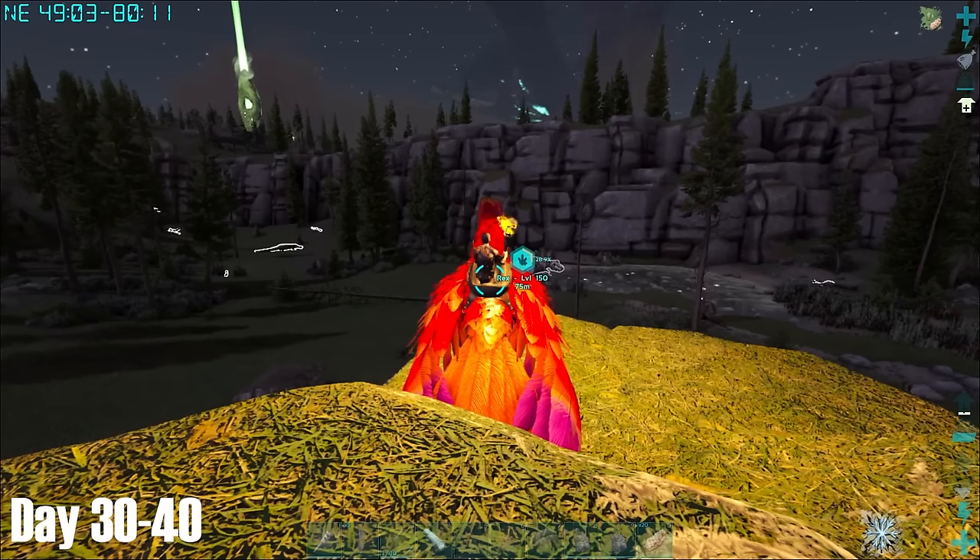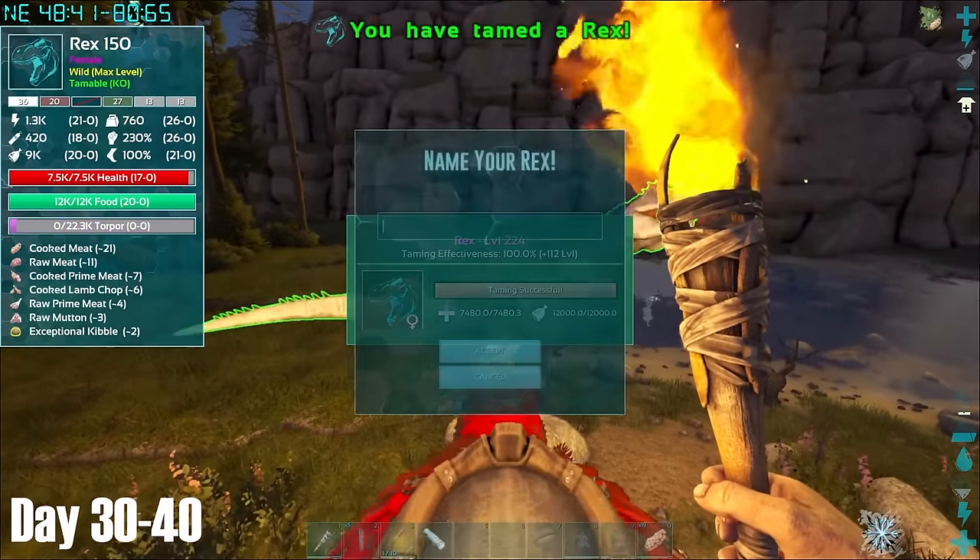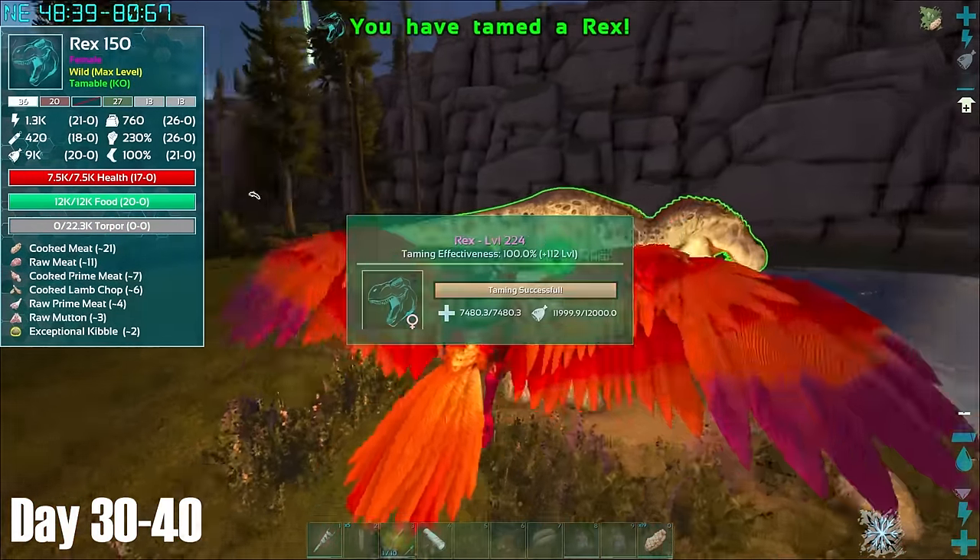After gathering some prime for the Rex, I waited through the night with only my torch stopping me from freezing, and as morning struck the Rex tamed up. It did come out with 36 points of melee, which while isn't great was a lot better than what I had.